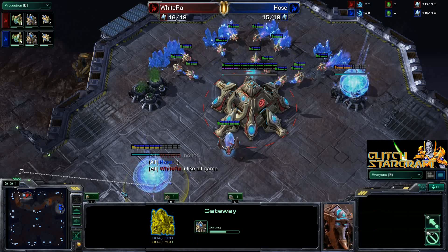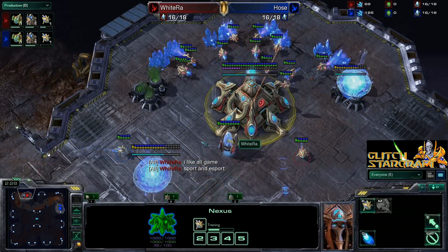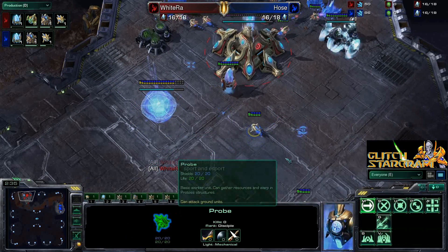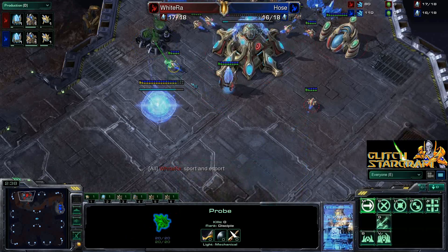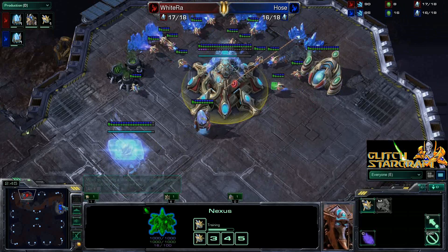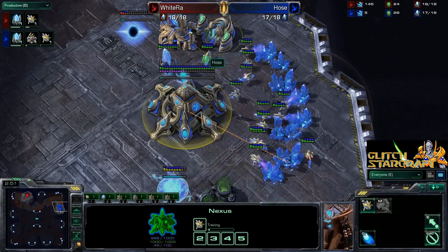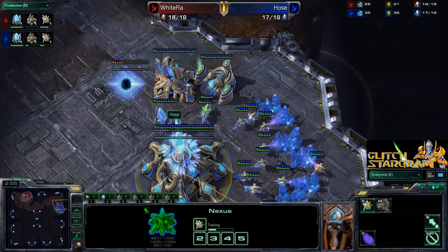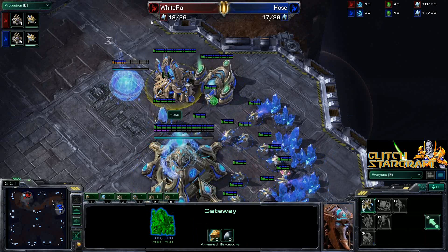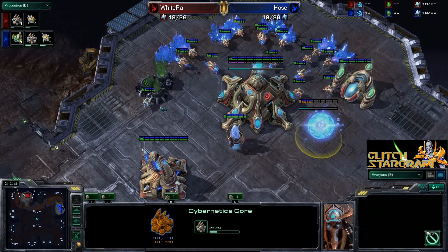So far both players are looking pretty identical right now. The gateway has gone down followed up by that assimilator, so it's looking like a very standard opening. Now Hose is going to be scouting his opponent, and I'll tell you right now that Hose is actually going to be scouting out the entirety of this build. He's going to know exactly what WhiteRa is doing, and even having scouted his opponent he's going to have a little difficulty dealing with WhiteRa's early aggression. In the base of Hose, it's a pretty much identical build — gateway, gas geyser, cybernetics core — and that's exactly what WhiteRa is doing as well.